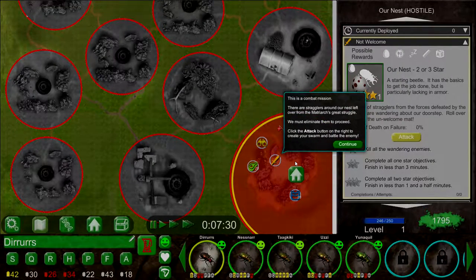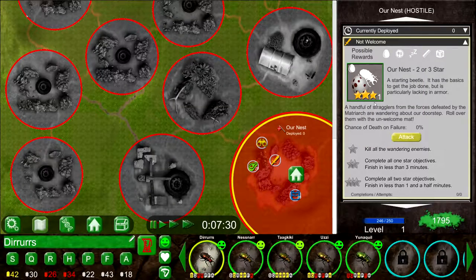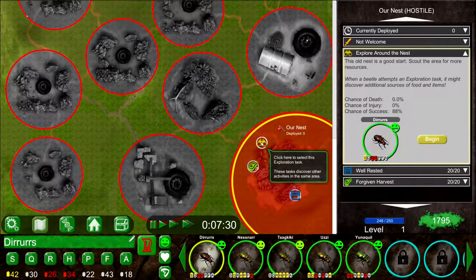This is a combat mission. There are stragglers around our nest left over from the matriarch's great struggle — we must eliminate them to proceed. Click the attack button on the right to create your swarm and battle the enemy. This other one is an exploration task — these tasks discover other activities in the same area.